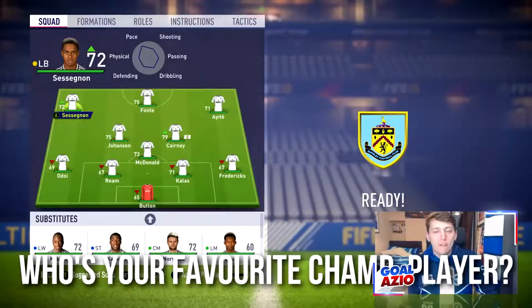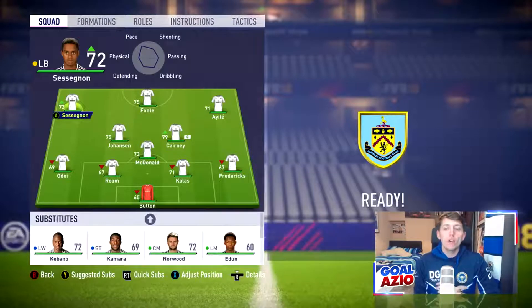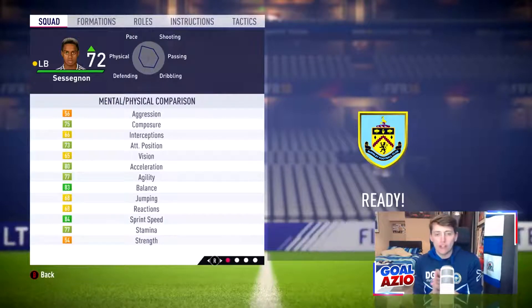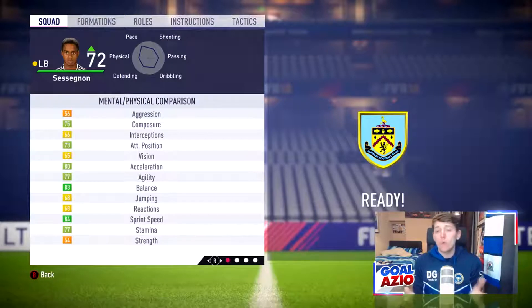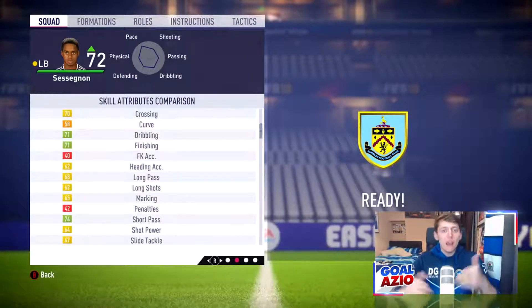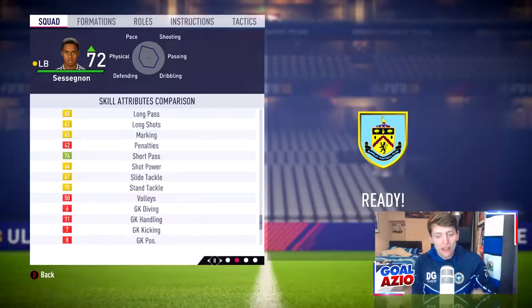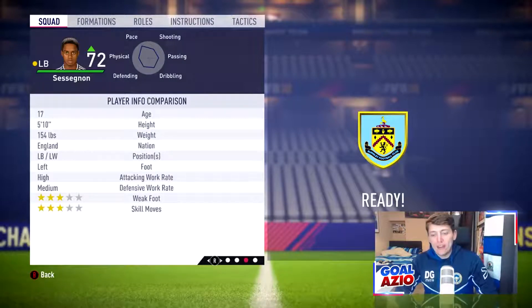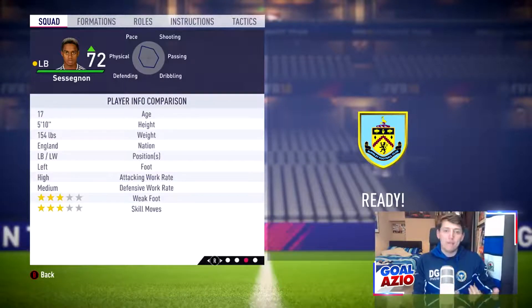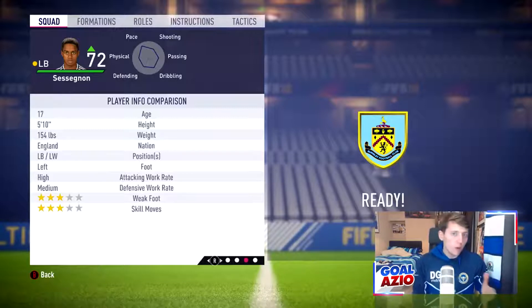Now for another player from my Blackburn Rovers career mode — and I'll make this statement right now: he is the best left back you will sign in your career mode for value, considering his current stats and potential when you first sign him. It is Ryan Sessegnon, playing for Fulham in the Championship. Valued at 1 million pounds with a 6 grand wage — perfect if you're a League 1 team. His acceleration is very good at 84, 77 agility, and 83 balance. Very good defending too. He's a great wing-back, and in a 5-at-the-back formation he'll excel even more.